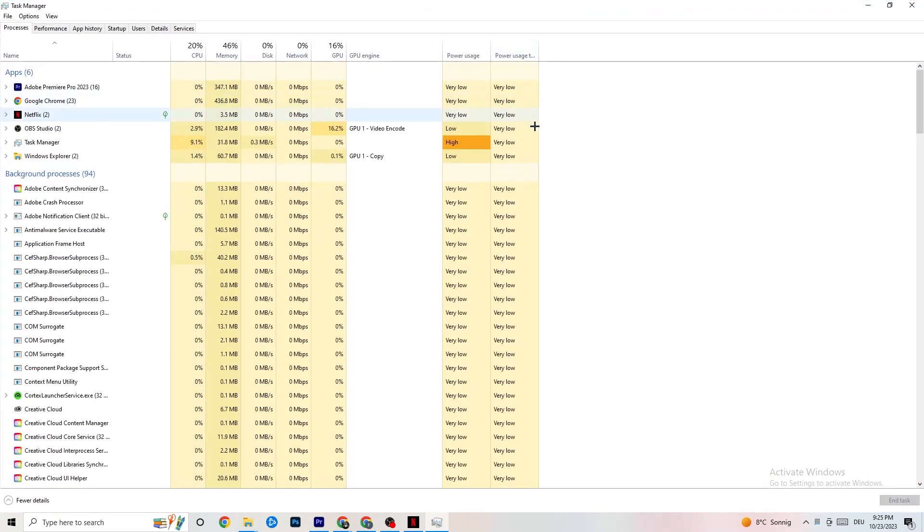Once Task Manager opens, go to Processes. You'll see CPU, GPU, memory, and other columns. Keep an eye on GPU and CPU usage. End every process in Apps and Background Processes that is consuming too much GPU or CPU by right-clicking and selecting End Task. Just keep in mind that some processes are needed for your device to run, so don't end those.